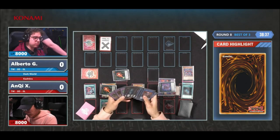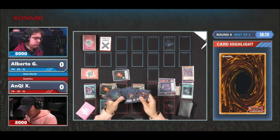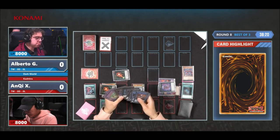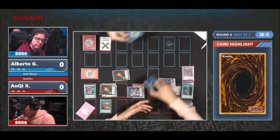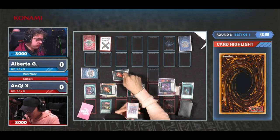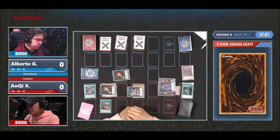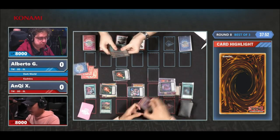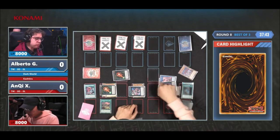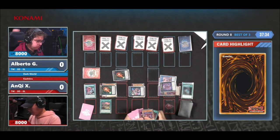Now he gets to look through the extra deck. He probably knows what he's playing at this stage and knows from this point on it's very tough to come back. There is a very slim chance with the Dangers, depending on how this goes. Now you start to banish a lot of cards from Alberto's deck as well, because Diablosis keeps stacking the amount of cards you banish. The chain resolves — first effect of Diablosis removing a card from the extra deck, then banishing cards from the top of the deck equal to the number banished face down, triggering both Shangriras. He also has the Goliath underneath the Riseheart.